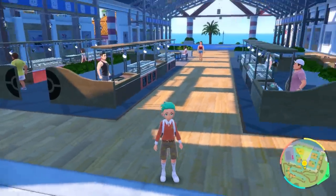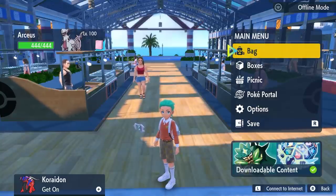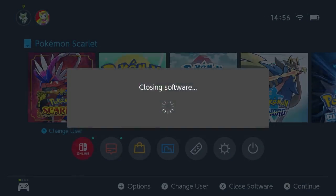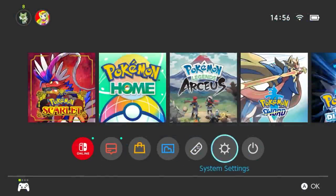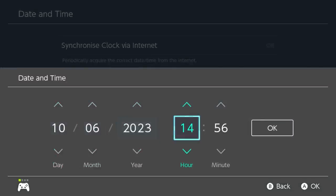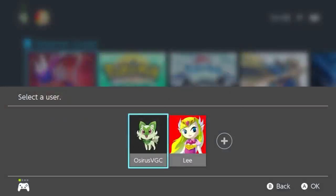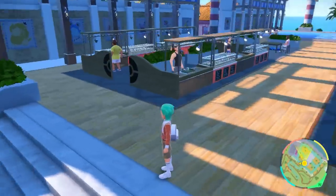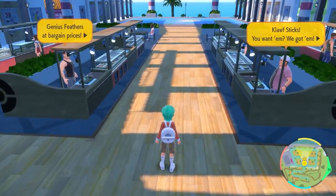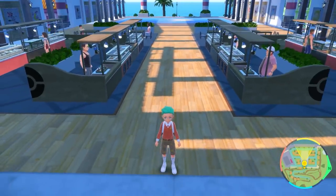Here's the important point for farming these berries repeatedly. Once you've found an auctioneer with an EV reducing berry and won the auction, come back to the same spot and drop a new save. After saving, you need to change the time forward by 72 minutes again — you can't just close and reopen, because you'd be loading into a state where you've already won an auction and the items won't change. So close the game, go back to Date and Time, and move the clock forward 72 minutes.